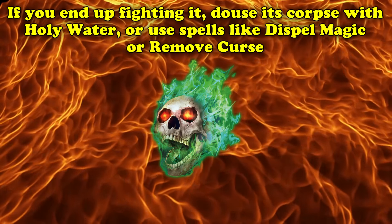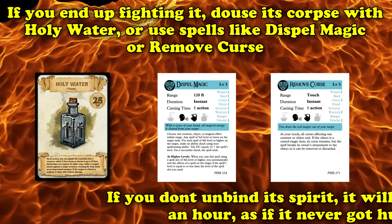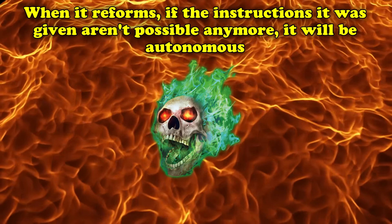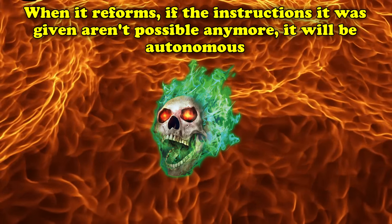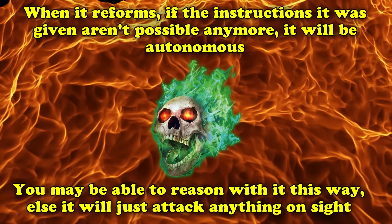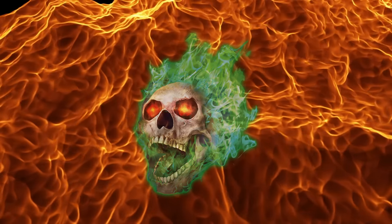If it does come to combat, make sure you douse the remains with Holy Water, or use Dispel Magic or Remove Curse to unbind its spirit — otherwise it will reform in an hour with all of its hit points and begin performing its command once again. If it reforms and its instructions are no longer possible, like if the creature or object it was meant to guard no longer exists, it will become autonomous and may retain enough of its original self to be reasoned with — or it may just wander aimlessly causing death and devastation. Better to just unbind the spirit than to leave it to chance.